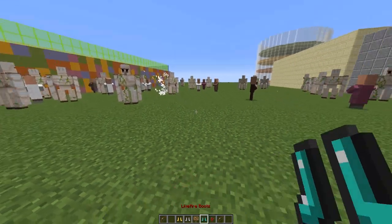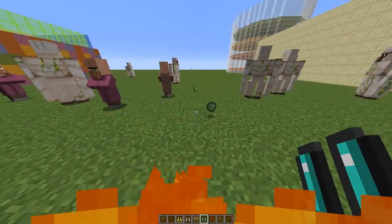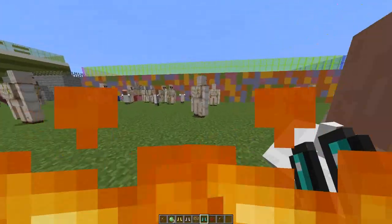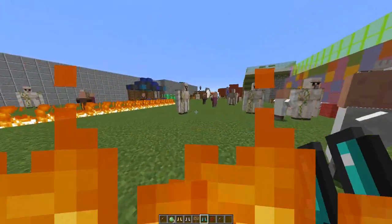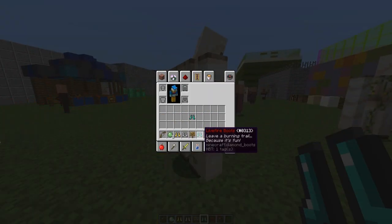Next we have the lava fire boots. If I run around with these on it will set fire to literally everything that I walk on, so pretty dangerous if you've got a town made of wood. I'm going to take these off before I damage something.